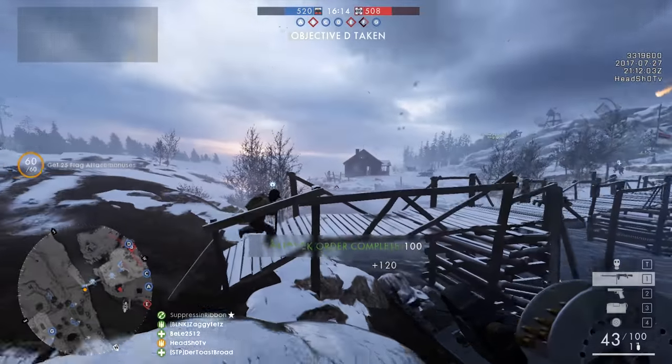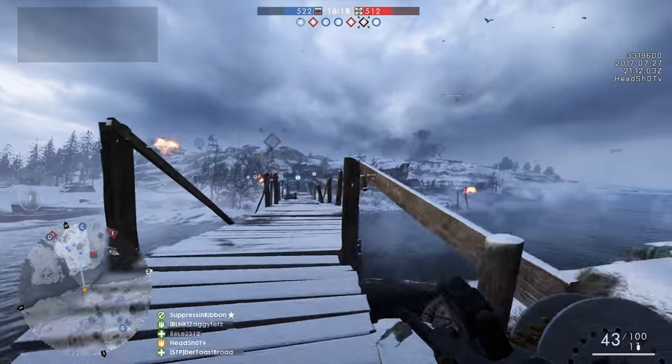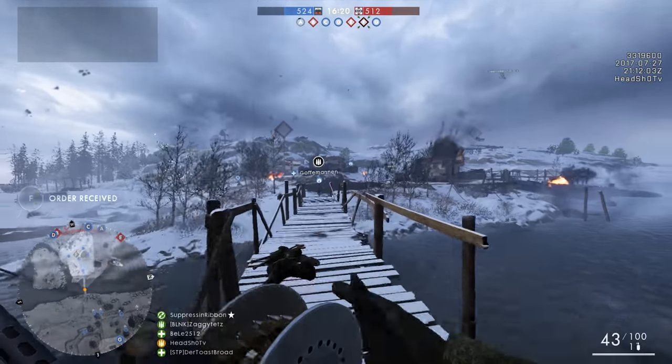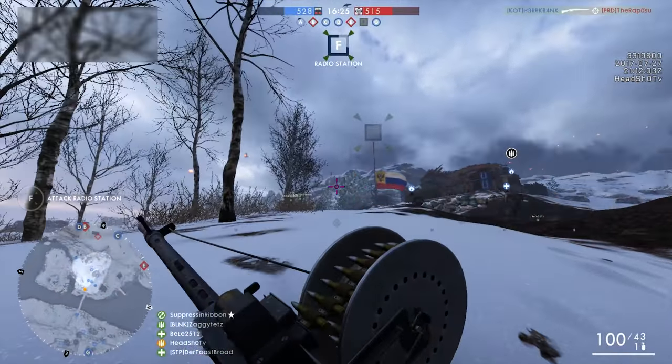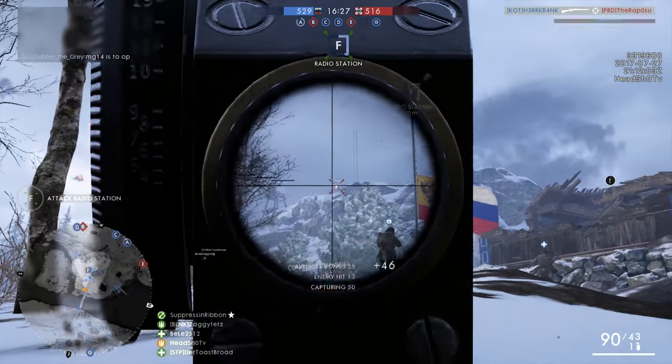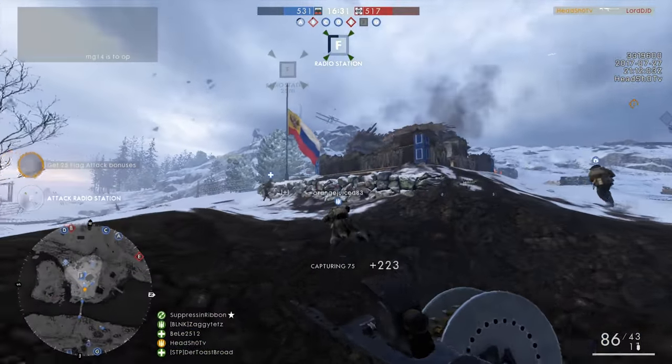And it gets even better! Both of the Parabellum's variants — the low weight and the suppressive — come with a bipod. There's your medium to long range kills. With a bipod deployed, it's like a mounted machine gun, a mobile one.